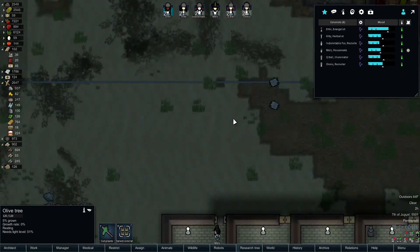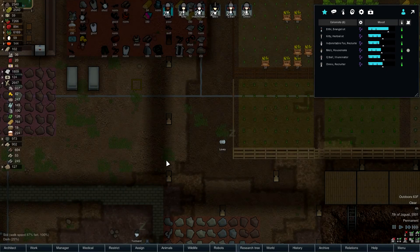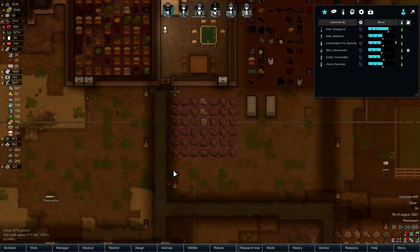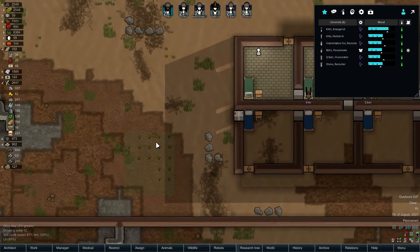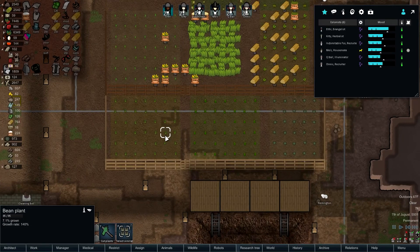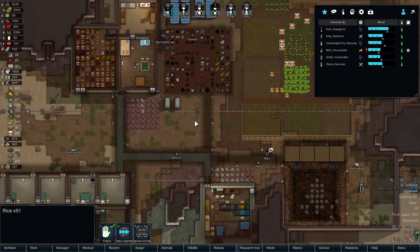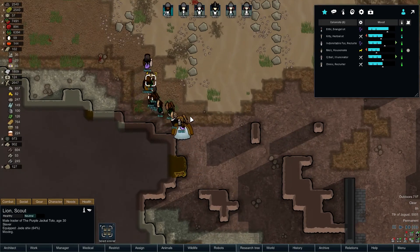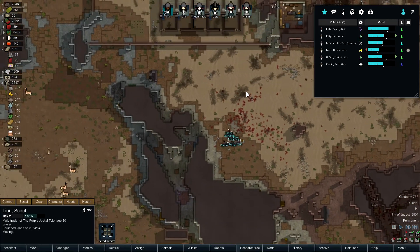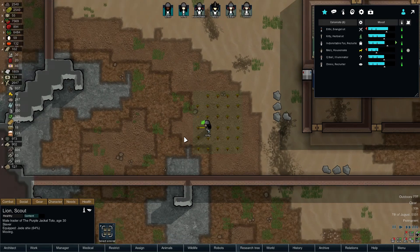I've never grown olive trees before. Let's see — lifespan 60 days, growing time 10 days, so about a season and a third. A slaver? Oh, I do hope you brought a slave. I should have enough to trade for a decent slave in theory.